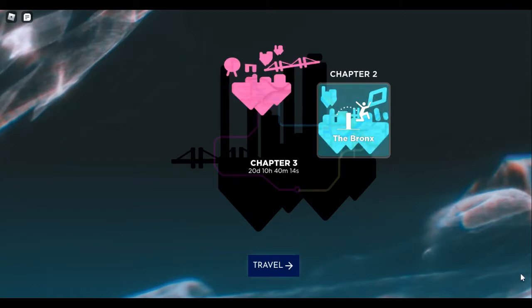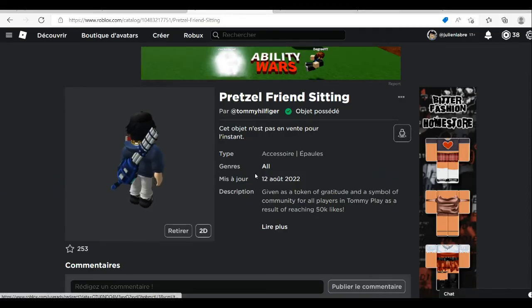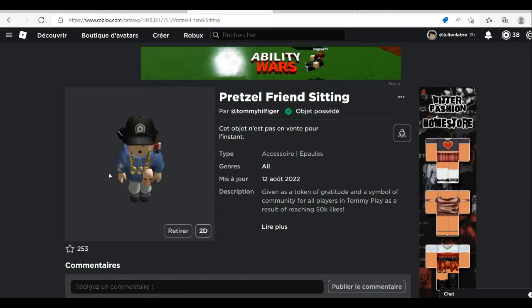It's easy — you just have to join the game and you get it. Now let's check this item on our avatar. I do like this one, it looks great.